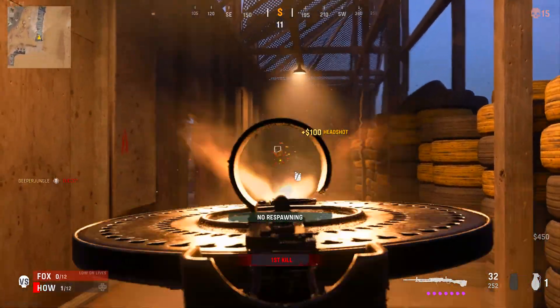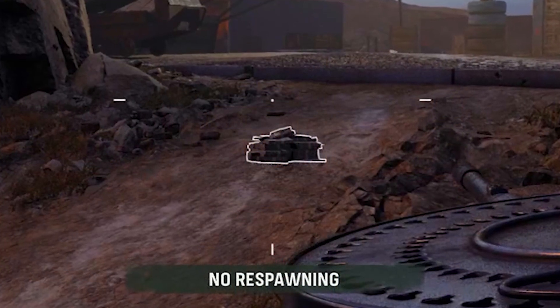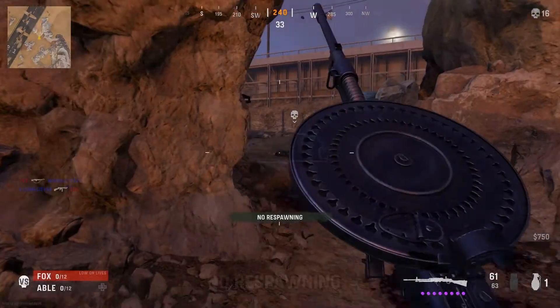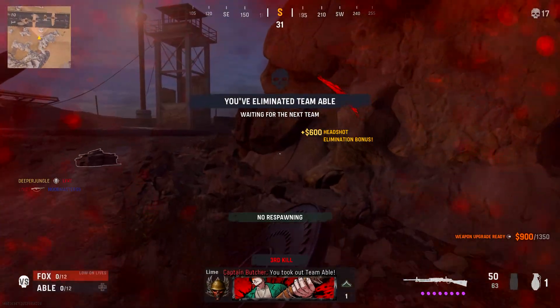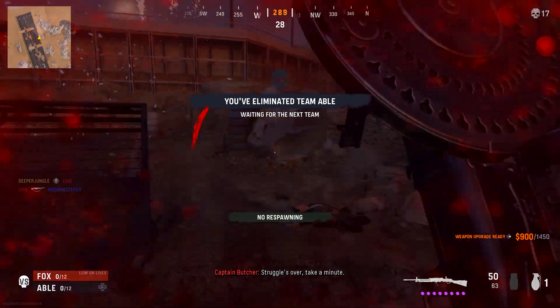Another effective way to get cash is by finding it lying around the map. Similar to Warzone, there are cash piles scattered around that you can pick up. Additionally, there's a $1,000 victory bonus for winning your games, so winning consistently will help you accumulate cash faster.